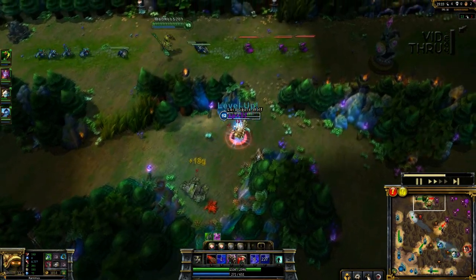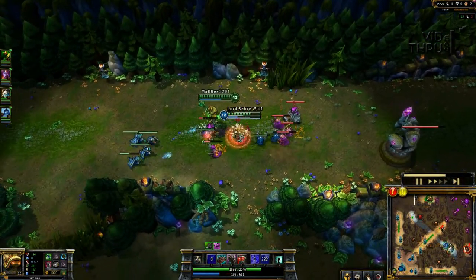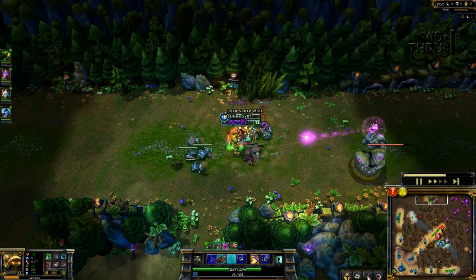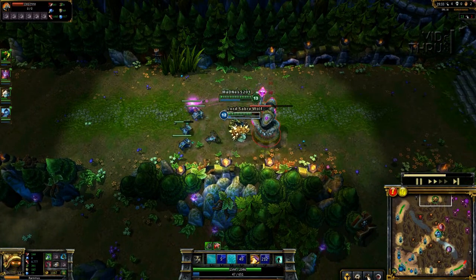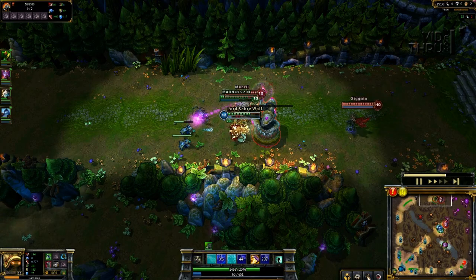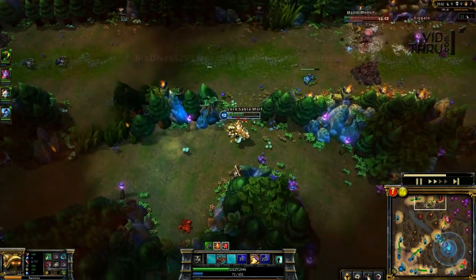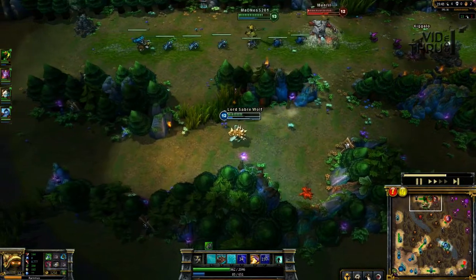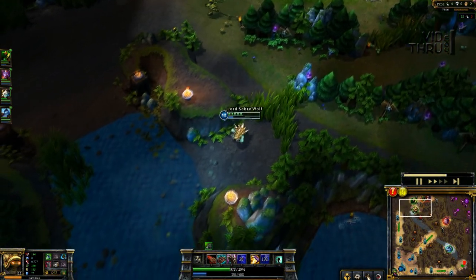Now that we took out Renekton top, we know they're out of position and they're at Dragon. I immediately ult, finish off the creep wave, and since my ult works on towers I'm doing extra damage to the tower right there. We're both pretty tanky so we stay, get the tower, and get out. I told them to get back because I'm OOM — out of mana. Luckily we're moving fast enough so they can't catch us.